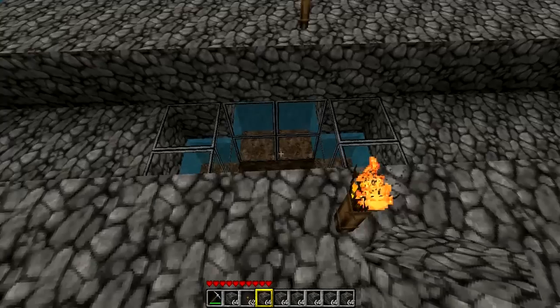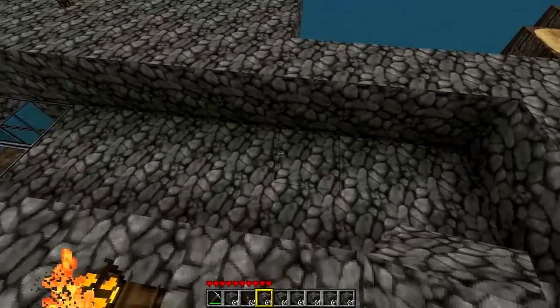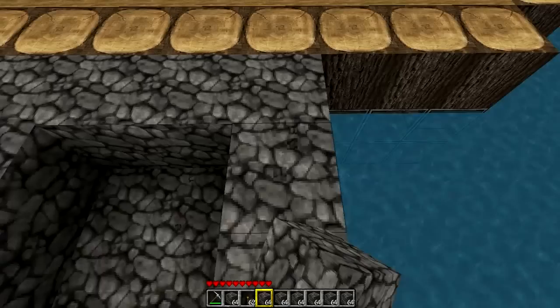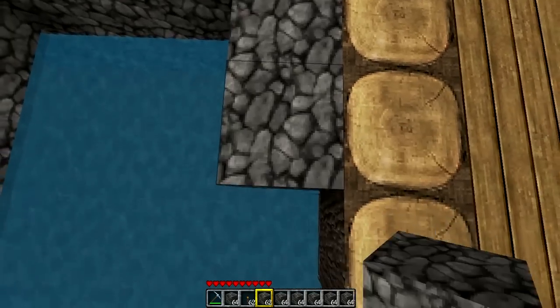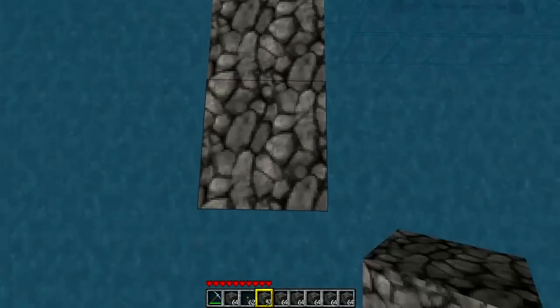Now what you want to do is continue this platform all the way there, 8 blocks from this vault here. Let me count: 1, 2, 3, 4, 5, 6, 7, 8. Alright, sweet.